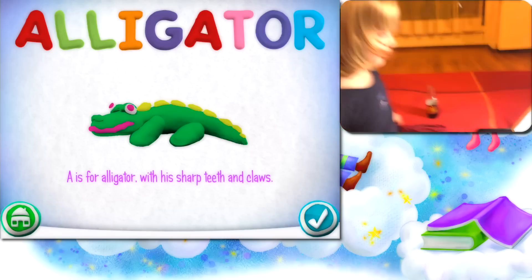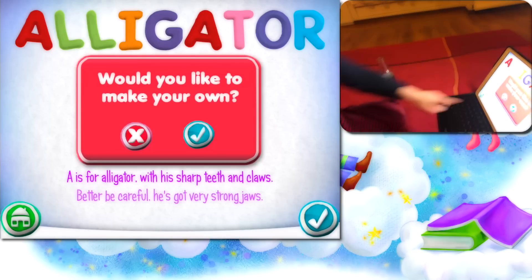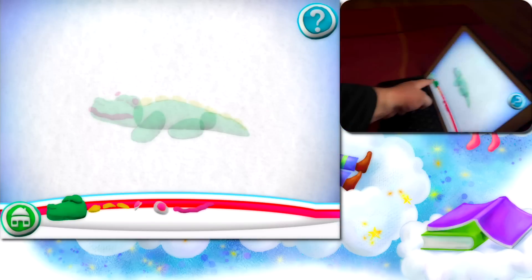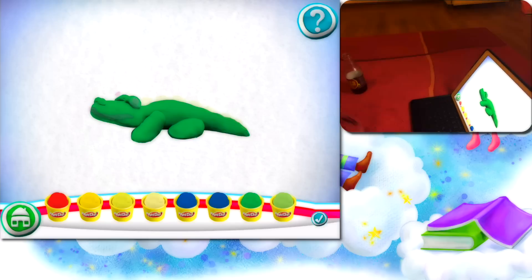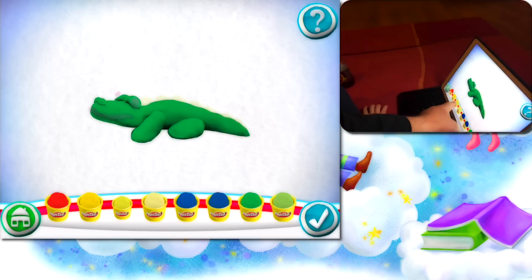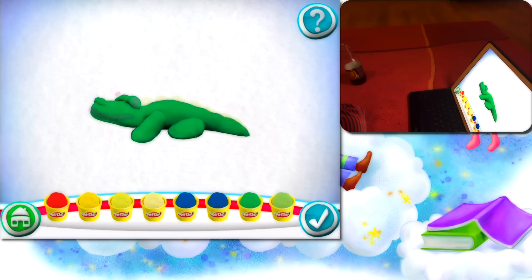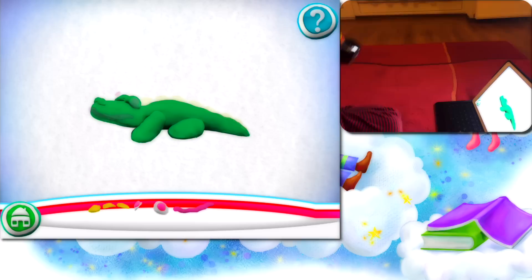Alligator, with his sharp teeth and claws. Go see alligator, better be careful. Would you like to make your own? I want to see. Drag pieces from the bottom onto the outline to put it together. You have to move this. It's sleeping. And pick a color. Choose colors now. Get the colors. Look at this. It's like a crocodile. This is a crocodile. Great. It's in green.